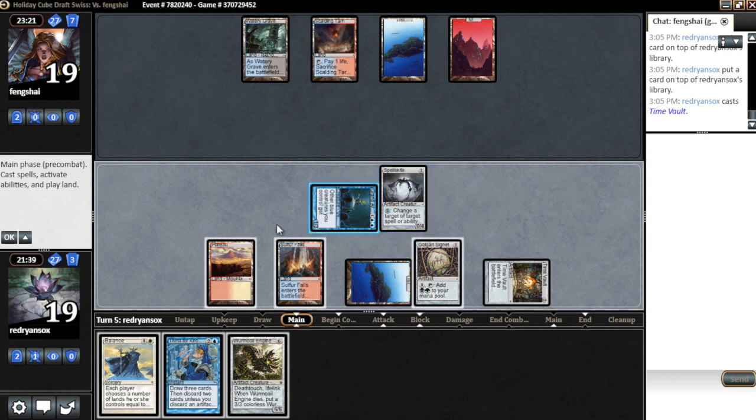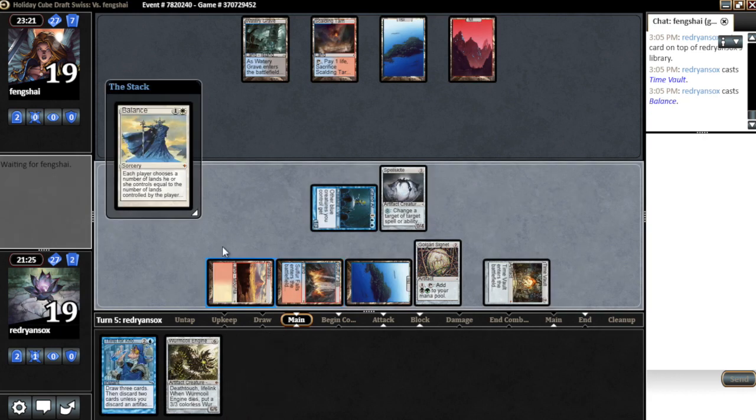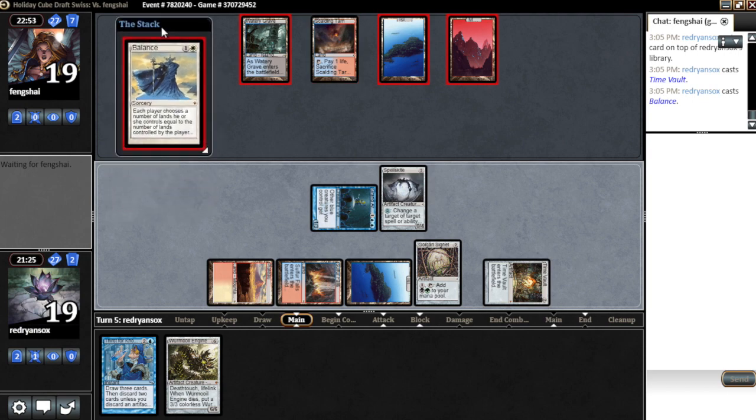We can Balance now — lose our creatures, he sacks a land and discards down to two cards. That's probably good. I think he was F6'd, so I'm gonna try this. Looks like he wasn't, but hopefully he doesn't have a counter. Although if he counters this, he doesn't have a counter for a key if we draw it off Thirst or something. He has to counter this — is Balance resolving? Looks like it might be. He's choosing lands to keep, okay, so that's really good for us.